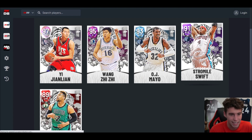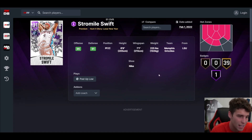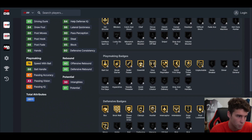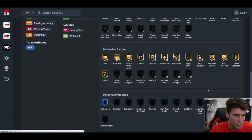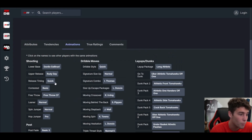Stromile Swift is up next. Got a Stromile Swift in MyTeam — 6'9", 7'1" wingspan, 73 overall. 95 driving dunk, 86 three-ball, 76 speed with ball, 84 speed — decent enough defense. Gallo base on quick and quick dribble style. Let's see what they gave Stromile Swift and get back into it.